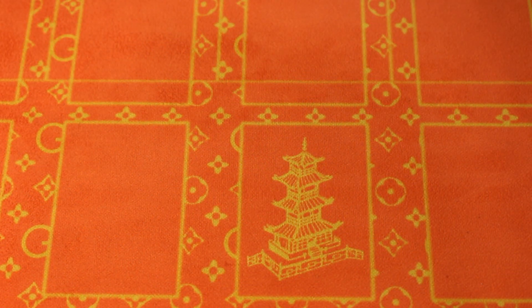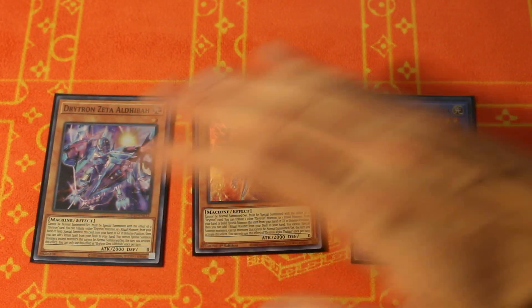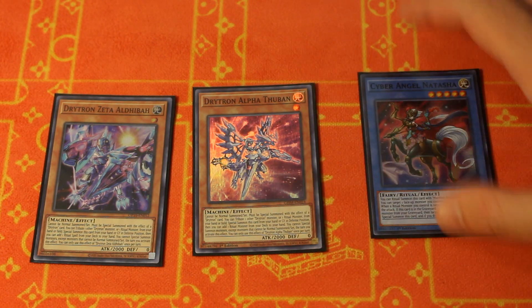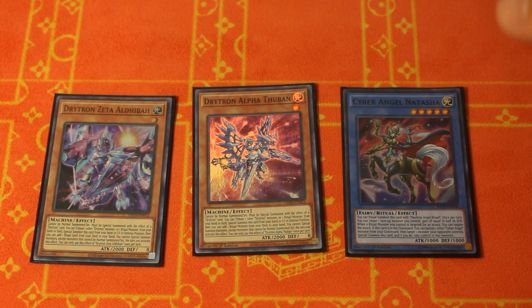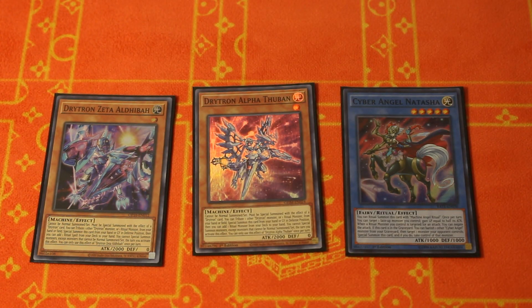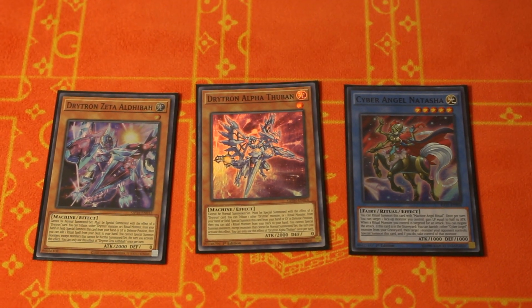The first combo tutorial we're going to do is the Nibiru-proof combo — just going to keep it plain and simple. We're going to do it with Zeta, Alpha, and anyone fairy in hand. This can be a piece of your main combo line, or it could be the Natasha — it doesn't matter what it is, it's going to keep you safe from Nibiru. This is a pretty essential combo to know to play maximum safety. I think Nibiru is going to be pretty big this format, so it's best to be able to play around it — it's what makes the good Drytron players from the bad Drytron players.